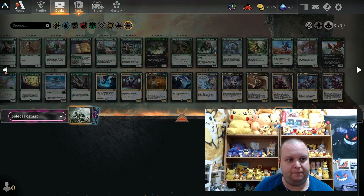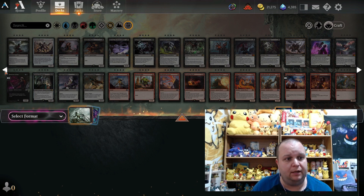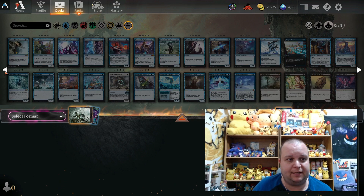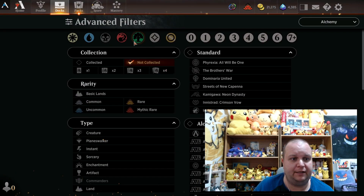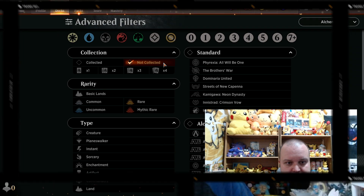I don't know what your collection is like, but this is mine. That was a really short one, but yeah, that's how you find all the cards you have not collected on Magic: The Gathering Arena. I hope you enjoyed that short, simple tutorial on how to find the cards that you don't have.